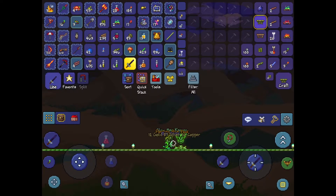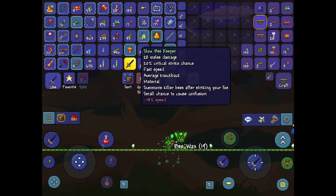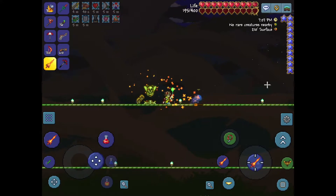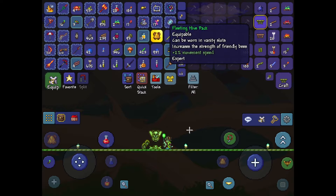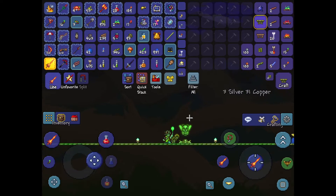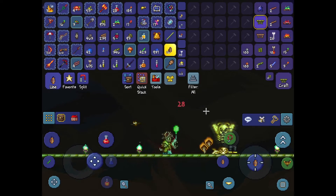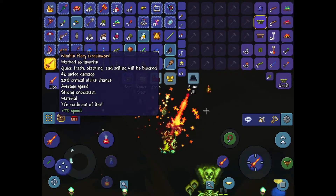There are other regeneration buffs that can stack with each other later down in the game. One of the exclusive items from expert mode is the Hive Pack, which increases the size of friendly bees — especially useful when you use the Bee's Knees, which is an amazing weapon that melts the Wall of Flesh. But I'm not going to show any more Wall of Flesh footage — you've seen enough on this channel already.